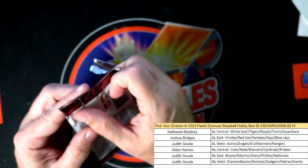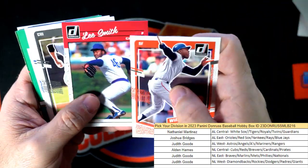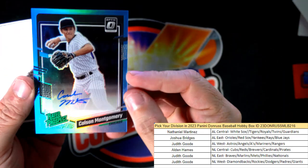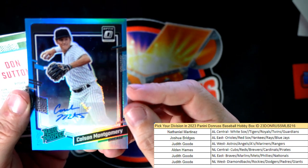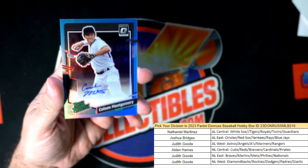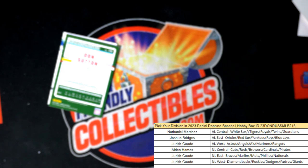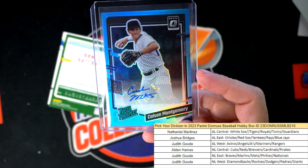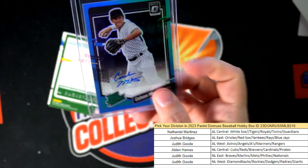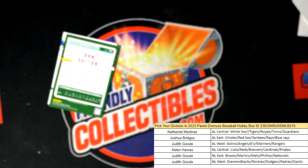Last pack — I'm thinking we've got to have a hit in this pack. Aren't there three hits in the box? Lee Smith, Noah Schultz, Babe Herman, and we got a Colson Montgomery — maybe this will be the autograph. It sure is! Colson Montgomery, Chicago White Sox — Nathaniel M, coming out to you. That's another hit for the American League Central, which was one of the ones in the filler race. Colson Montgomery — a really nice one too. Rated Prospect, numbered 4 of 35. That's a great low number.